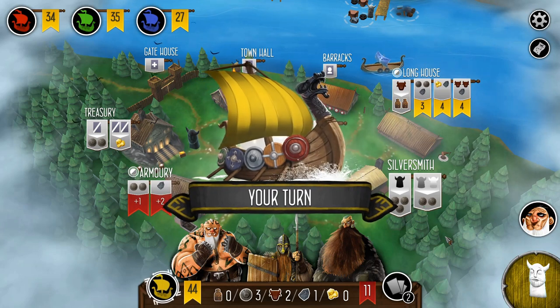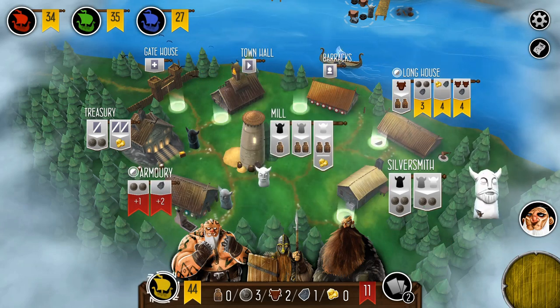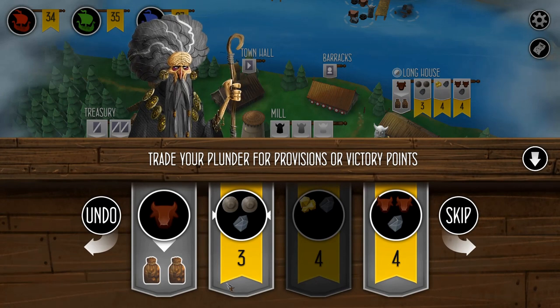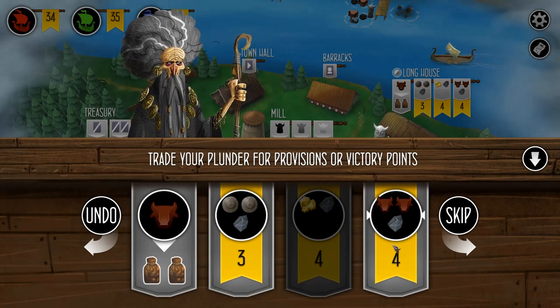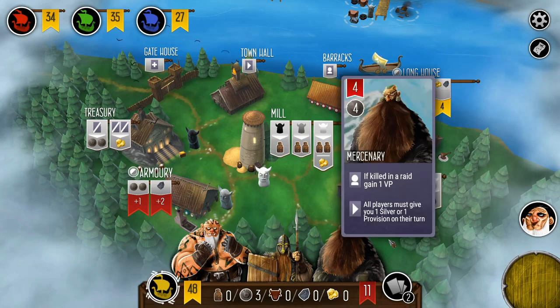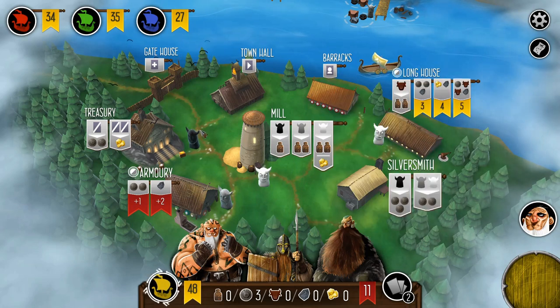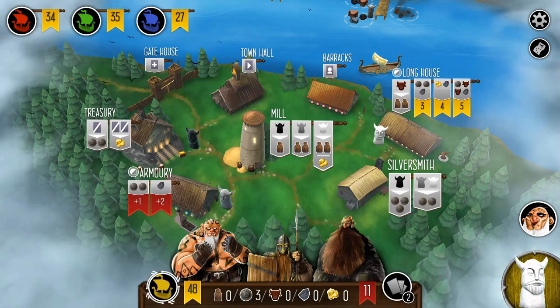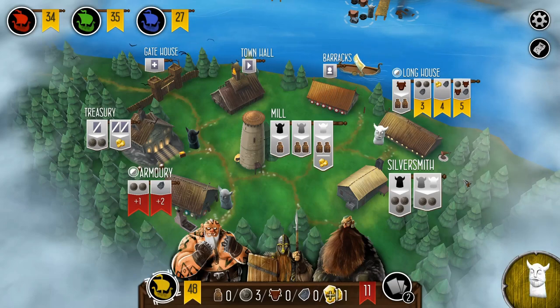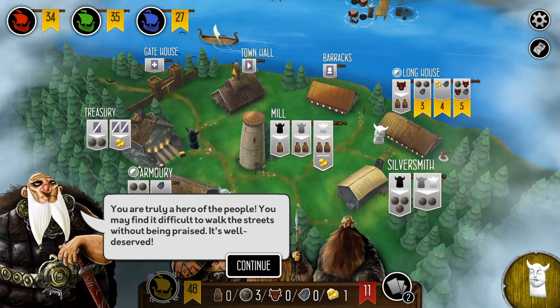I'm eyeing up that long house banner. There are two options but I'm going to go with obviously the one that gives me the extra victory point — that puts me at 48. I'm well in control. It doesn't really matter what I grab here, except looking at the mill, I realize there's one more victory point to be had by grabbing the gold. And we are all set — we are the hero of the people.